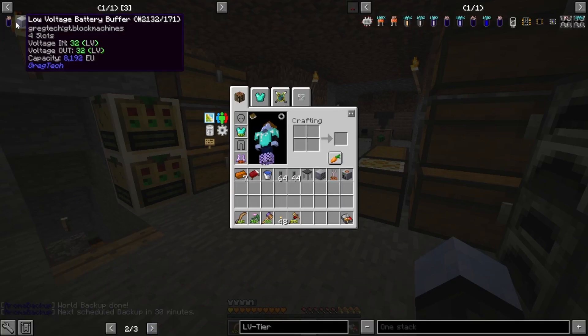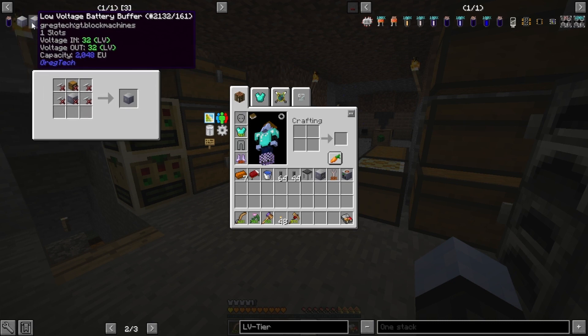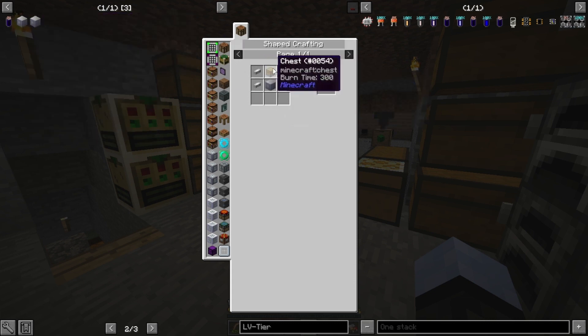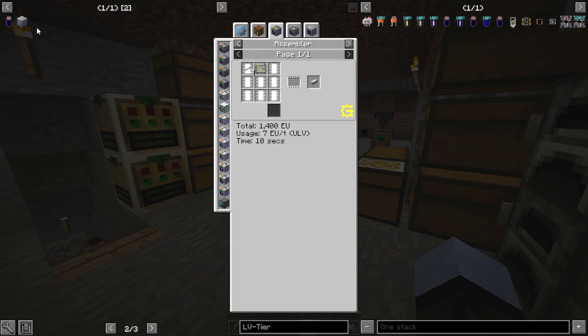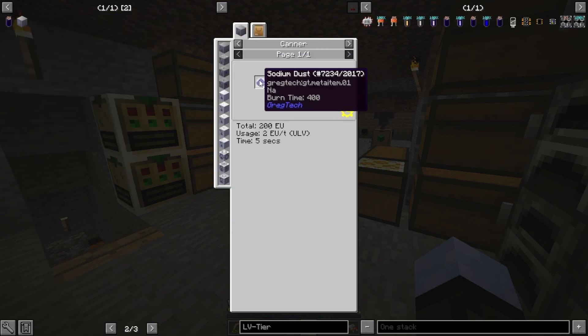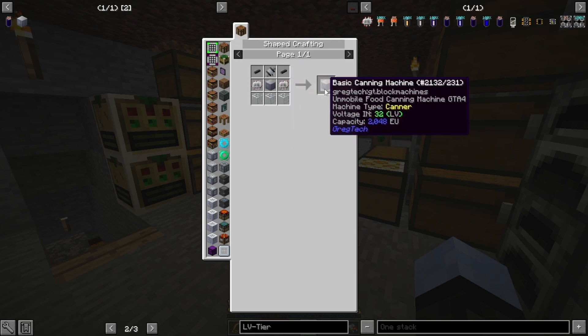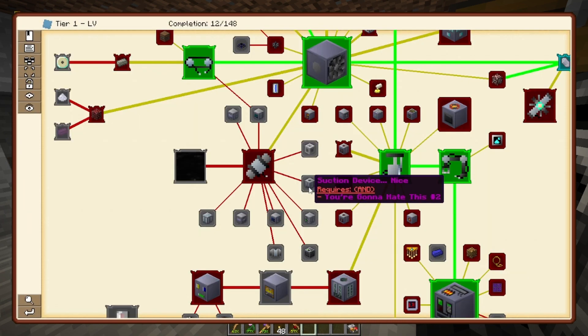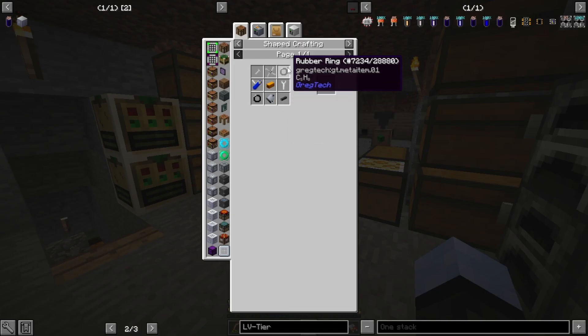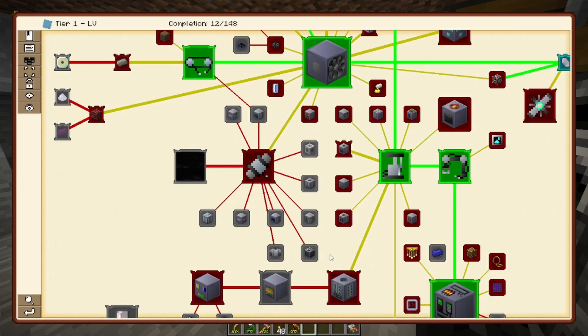So we'll go ahead and get a four-slot battery buffer to charge batteries at home, and a one-slot to have with the miner. Actually, these aren't much more expensive — I'll just go for two four-slot battery buffers. I decided I'm going to go for the sodium battery. Can I get the canner first? All of that seems doable. Let me see if I can find the quest for the canner. I'll go ahead and make an electric pump and then we can see which of these quests is for the canner.